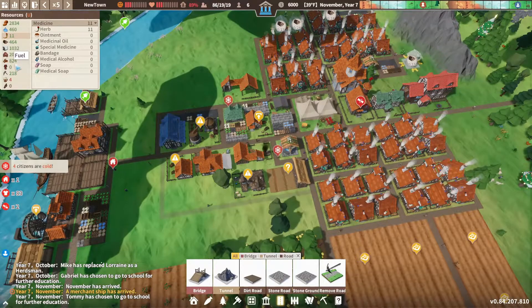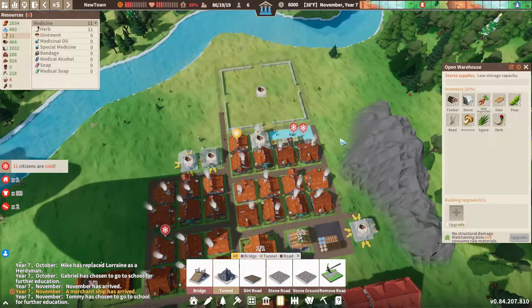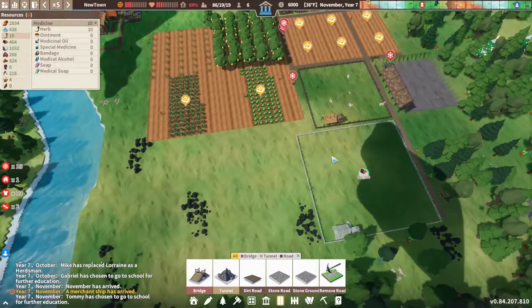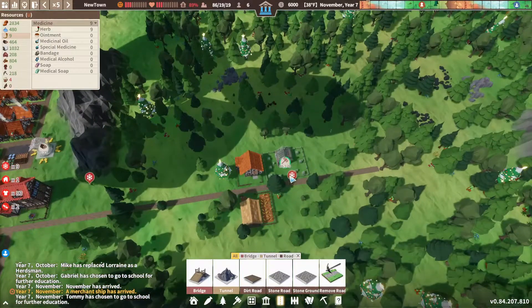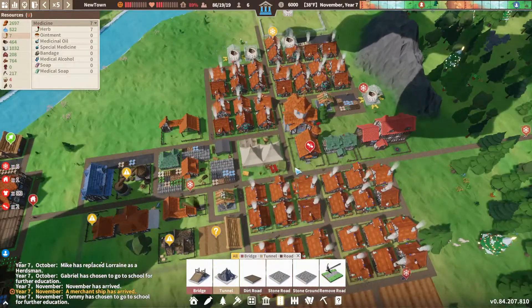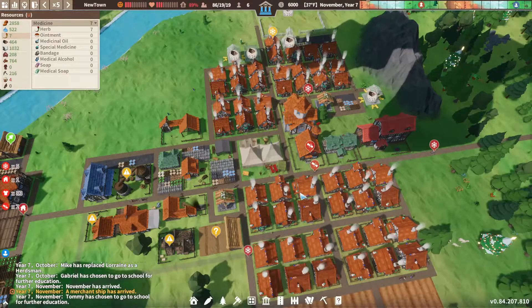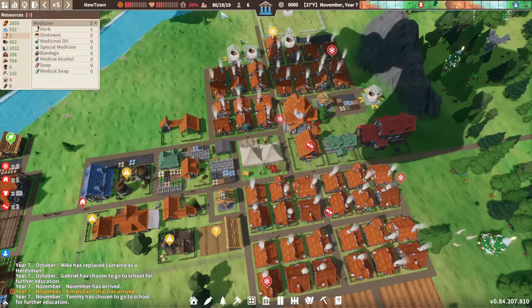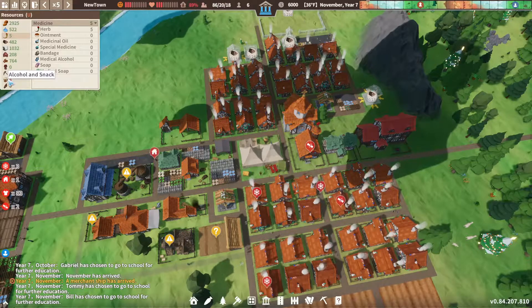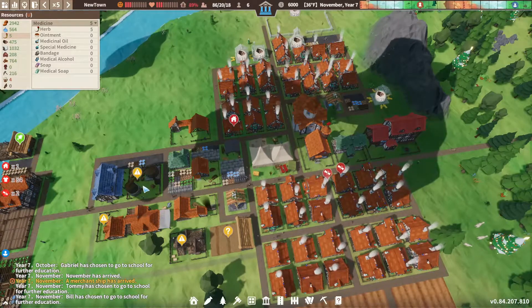We have plenty of firewood, so let's collect some. Still building the apiary — it's taking forever. We still have 19 kids in school, which is good. We got a little bit of alcohol, that's nice. They've collected firewood now, so the cold citizens should warm up.